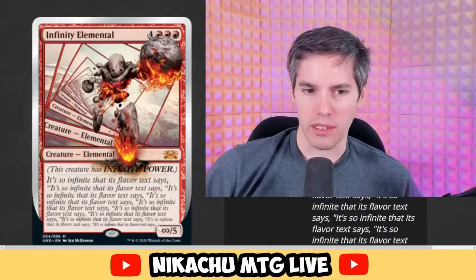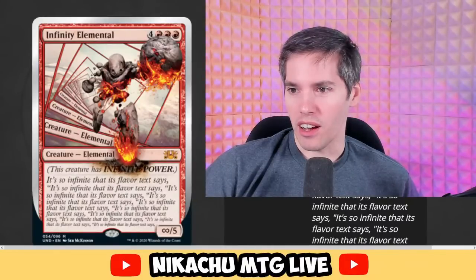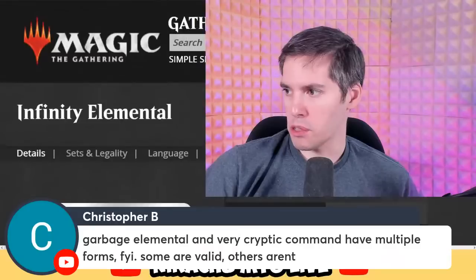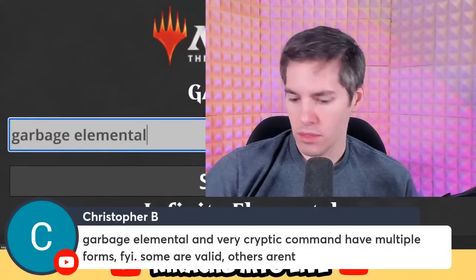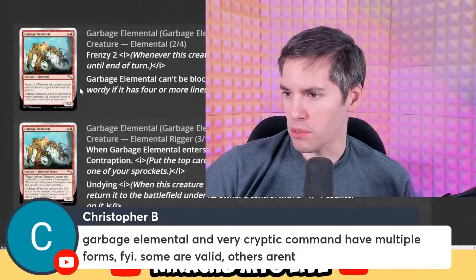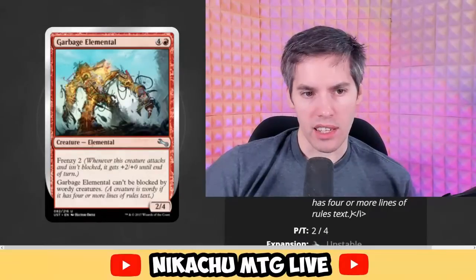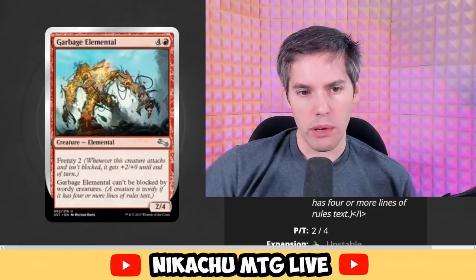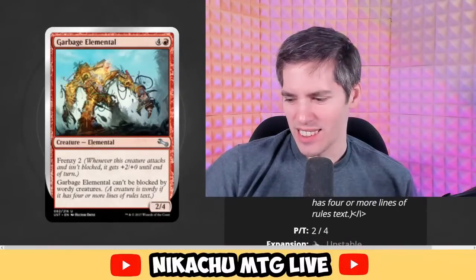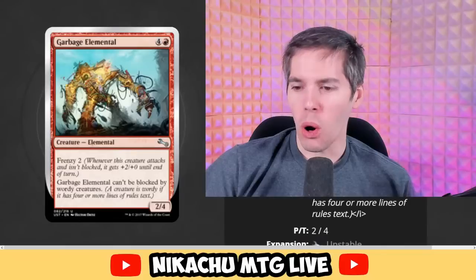Garbage Elemental and Very Cryptic Command have multiple forms — some are valid, others aren't. Red, four generic, 2-4 with Frenzy 2. Whenever this creature attacks and isn't blocked, it gets plus 2, plus 0 until end of turn — that's totally fine. But Garbage Elemental can't be blocked by wordy creatures. That's too open to interpretation.